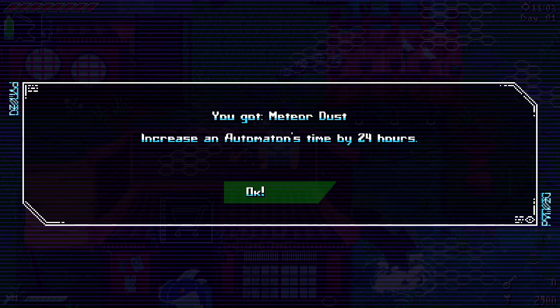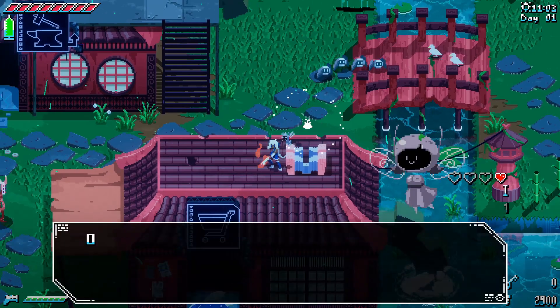Meteor dust increases an automaton's time by 24 hours. Now, as I stated in the previous episode, I don't like having the time limits, so I have disabled those — just because.